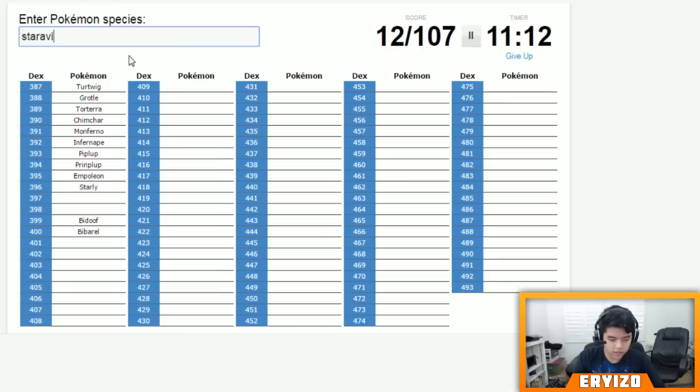Starly, Staravia, Staraptor. What else — Budew. Oh, we're missing a bunch. Cricketot — yeah, Cricketot, and then Kricketune. What else do we got after Kricketune... Shinx, Luxio, Luxray, and Budew, Roserade, and then Cranidos.